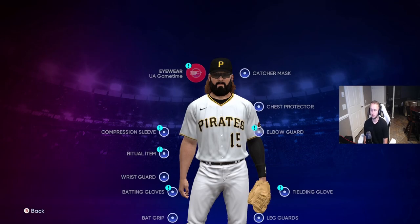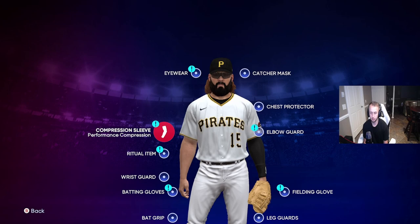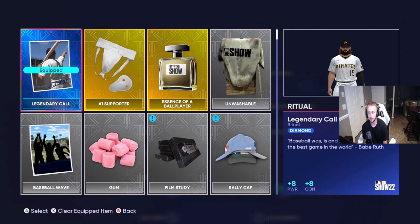For equipment, I have the gold Oakleys or gold Under Armours — nothing crazy there. I also have a lot of good equipment I've gotten for free just from grinding the ball player. For the ritual item, the Legendary 'Call It' is the best one in the game — it gives plus eight power and plus eight contact. There's nothing better. If you can get it, buy it; it costs about 45k, which is expensive, but plus eight power and plus eight contact can't be beat.